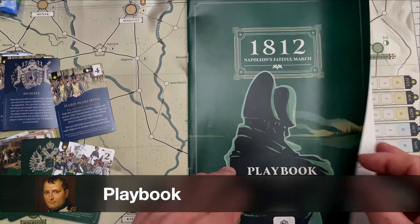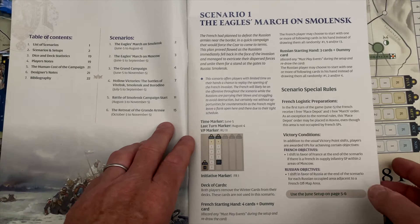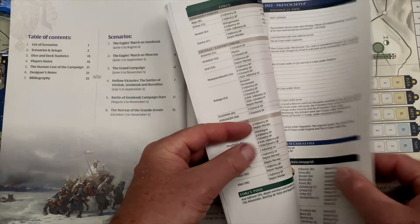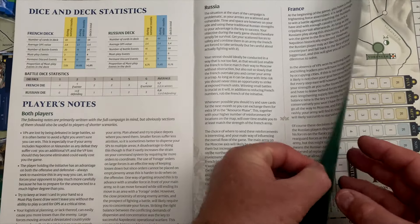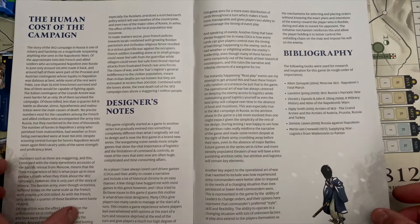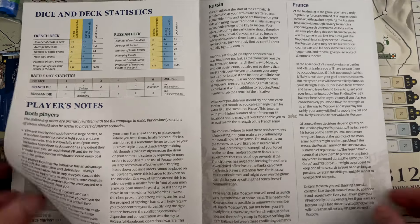The game also comes with a playbook. The main bulk of it covers how to set up and play the six different scenarios. I want to call attention to the fact that there's good historical context and setting material in the back — dice and deck statistics, player notes for both Russia and France, designer notes, the human cost of the campaign, and a reading bibliography. These really help immerse the player in the game state.